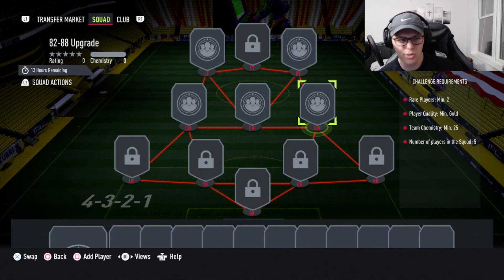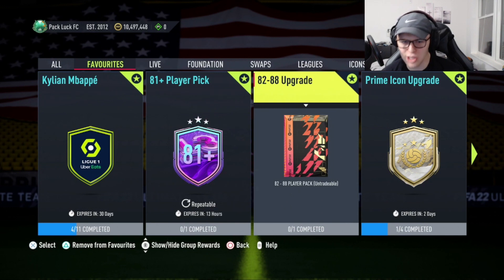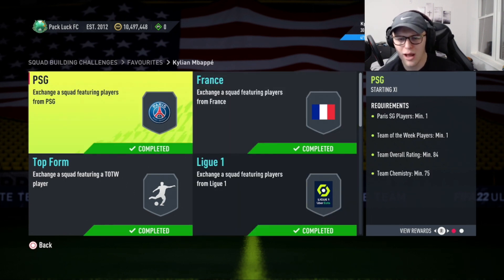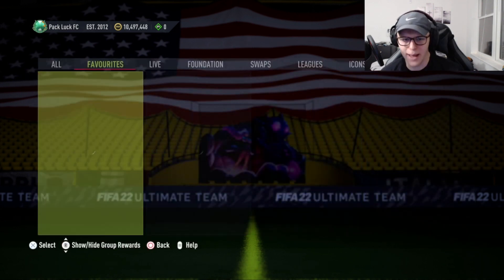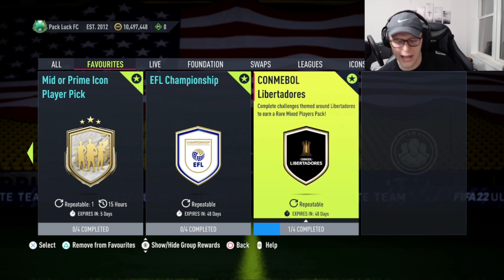I got a couple 88s, a couple 87s, some 86s, a lot of 85s and 84s, and plenty of 83s and 82s. The reason this was so good was just consistent fodder — if I got an 82, I'd put it back into the upgrade pack, so it was one less gold card I needed. The occasional 87 helped get some of the 85 and 84 rated teams done. Alongside all of this I was doing league SBCs — I recommend everyone does them. I'll link my league SBC playlist in the description.